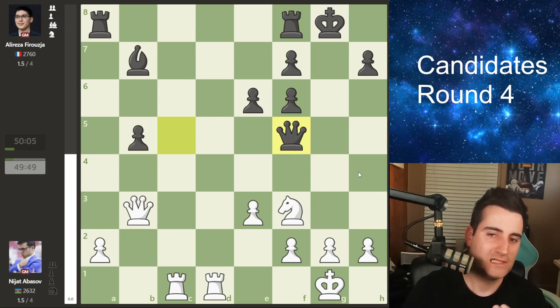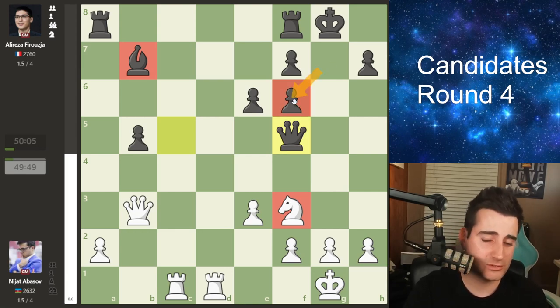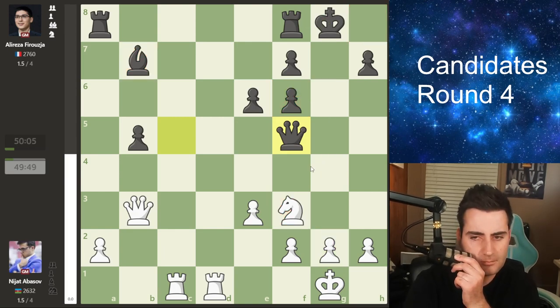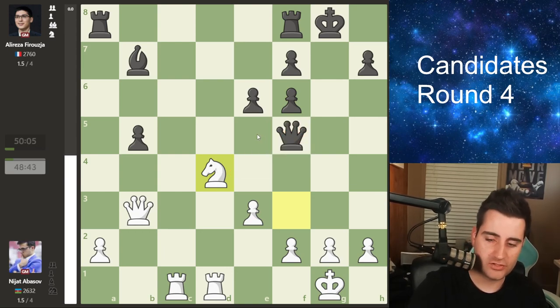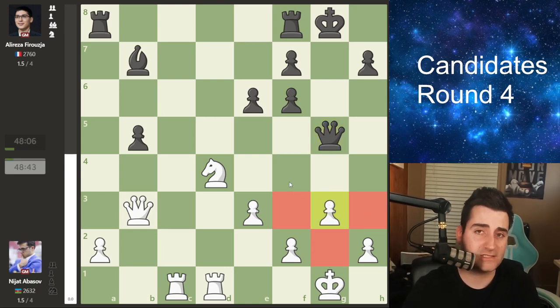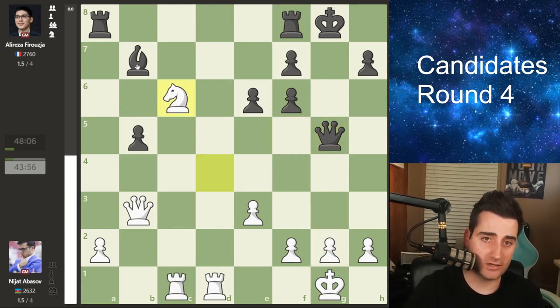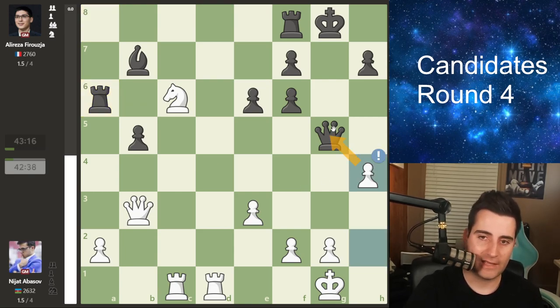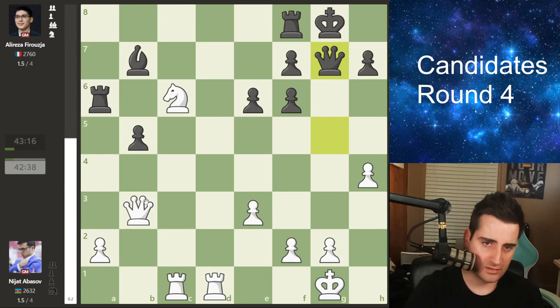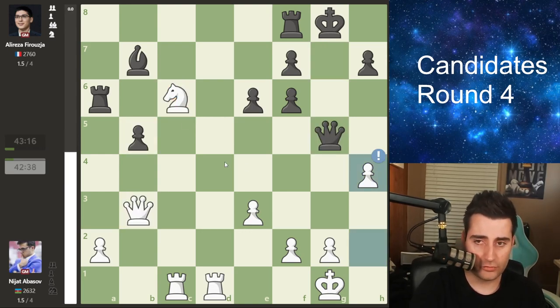Queen c5 was played by Firouzja, activating his queen along the fifth rank. After a trade and rook to c1, the position remains fairly symmetrical. Both sides only have one minor piece left. Firouzja does have doubled pawns but it's completely fine and can even work to his advantage with king h8 and rook g8 putting pressure on g2. Nijat goes knight d4 hitting the queen, queen g5 threatening checkmate, provoking g3 which would create light square weaknesses. Abasov goes knight c6 blocking the diagonal, then rook a6 by Firouzja hitting the knight — which absolutely cannot move.